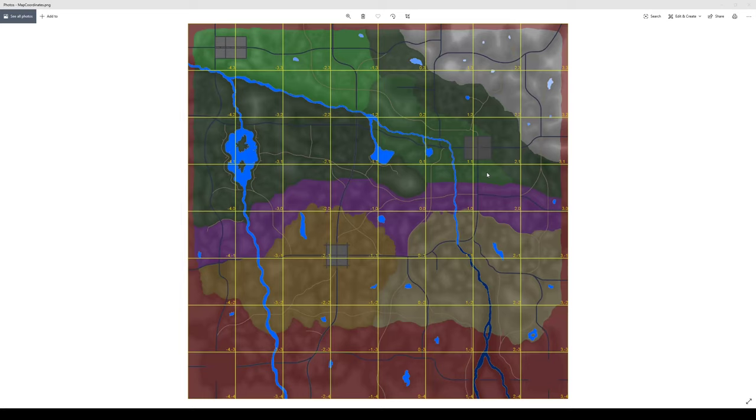I wanted to bring up a grid here — I found this with a Google image search, I believe it's for Navezgane — just to give some visual idea of what the coordinates mean. Dead center is going to be zero, zero. As you go into the upper right, you're going to have two positive numbers, like positive 3, positive 3. If you go far to the southwest, it's going to be negative 4, negative 4. So two negative numbers. That's how the numbers are laid out. And the numbers are backward in the actual map in the game — why, I don't know.